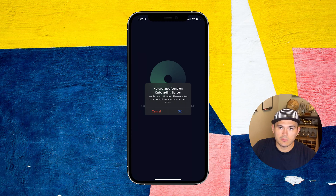Hi everyone. If you're watching this video, I'm going to show you guys how to fix this issue or error you probably ran into once you were setting up your hotspot miner. It says: 'Hotspot not found on onboarding server. Unable to add hotspot. Please contact your hotspot manufacturer for the next steps.'